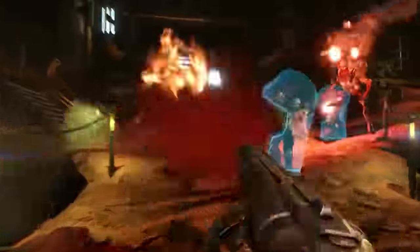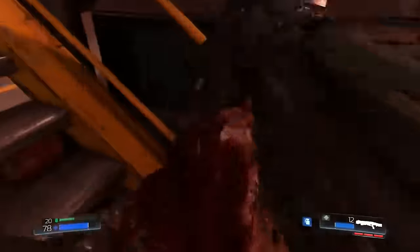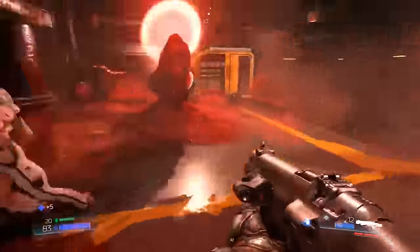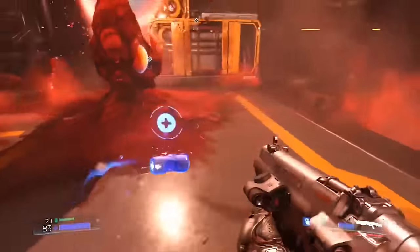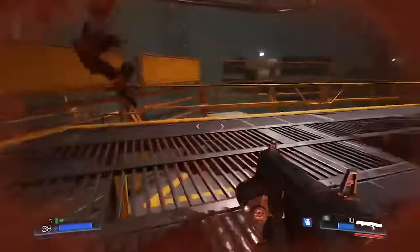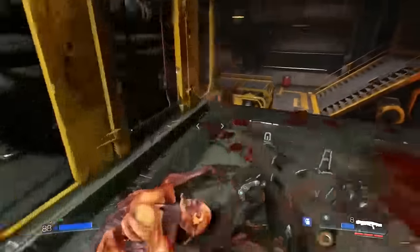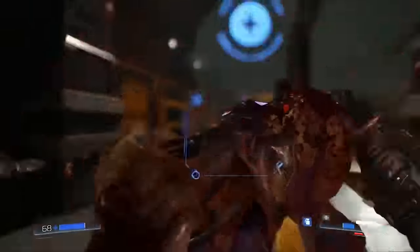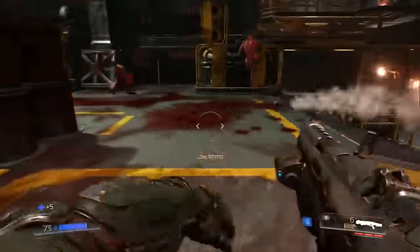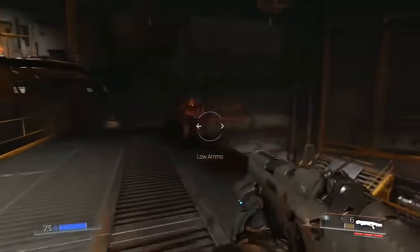Calling Doom fast is the biggest understatement of the year — it's actually insanely fast. You'll be moving and shooting a lot, and the game does an overwhelmingly amazing job at throwing a bucket load of enemies on screen for you to take out in the most gruesomely awesome way possible. The on-screen action is ridiculously fast, and id Software has developed a completely orthodox shooter reminiscent of the older days. If you're looking for a contemporary shooter, you won't find it in Doom — the game is completely orthodox and almost unusual in terms of level design and gameplay mechanics.